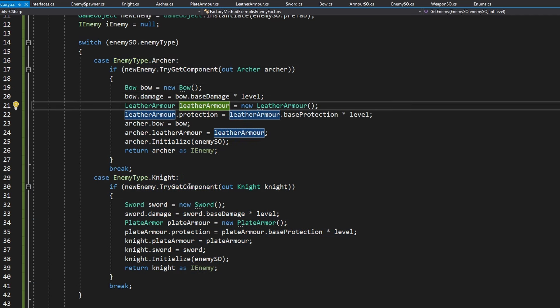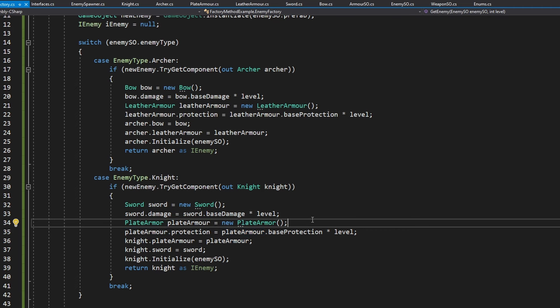Now we can see that the enemy spawner class is quite a bit shorter and it doesn't really know which enemy is going to spawn — it just cares that it receives some enemy, which is the main idea of the factory method. If I try playing the game, I can spawn some knights — yep, this works — and I can switch it for the archer — yep, this works as well. Right now the archer is carrying a sword, which doesn't look the best, but this is just how I configured it. The system appears flexible that we can assign any weapon to any enemy, but this is not actually the case yet, because the archer still has the bow script hard-coded. This is what we will change by creating more factories.